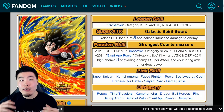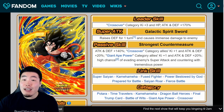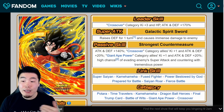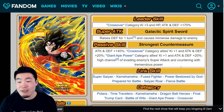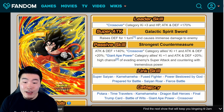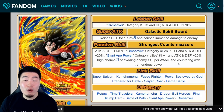So for the Heroes Super Saiyan 4 units, he's giving them Ki plus 2 and attack and defense plus 40%. For himself, he's getting Ki plus 2 and attack and defense plus 180%. And finally, he has a 50% chance of evading enemy super attacks and countering with tremendous power, which can save your life on Super Battle Road, Extreme Super Battle Road, and so on.